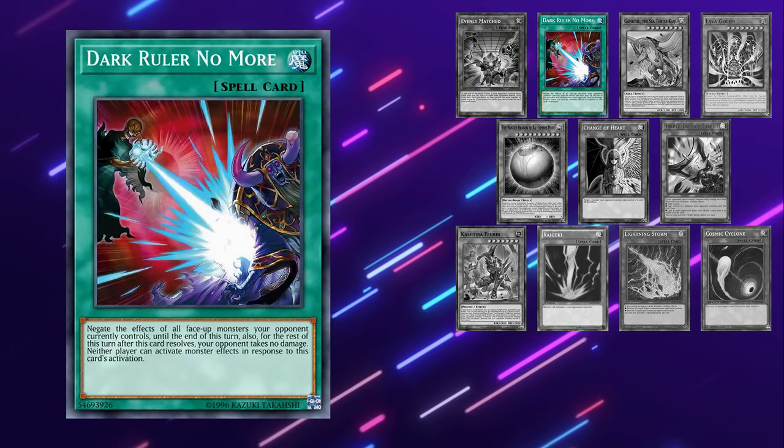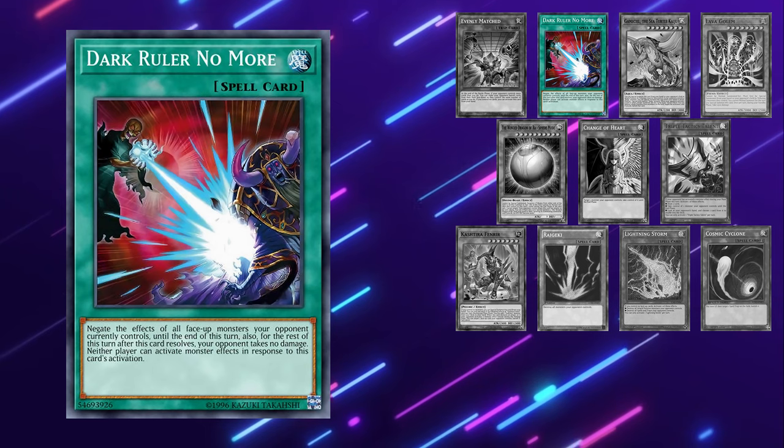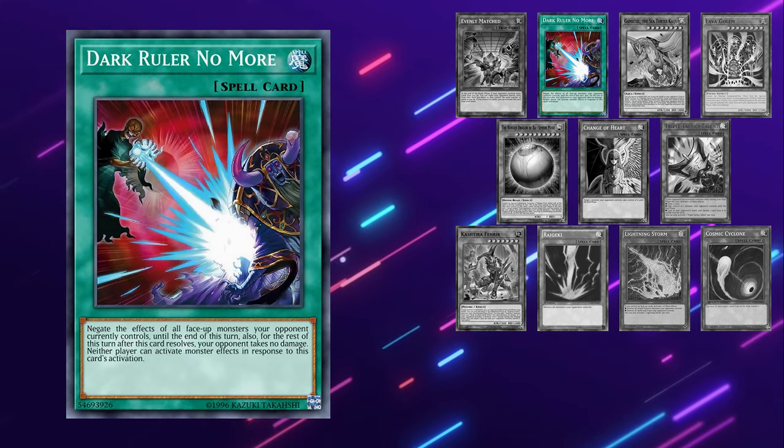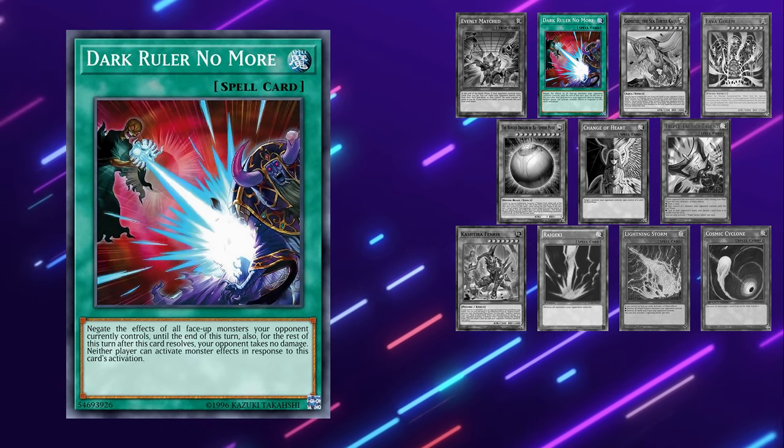Moving on to Dark Ruler No More — if they don't specifically have Reframing, the counter trap, Dark Ruler is going to be the best card you can possibly have against this matchup. It is so good — it's an absolutely free card that can allow you to break their board very easily.